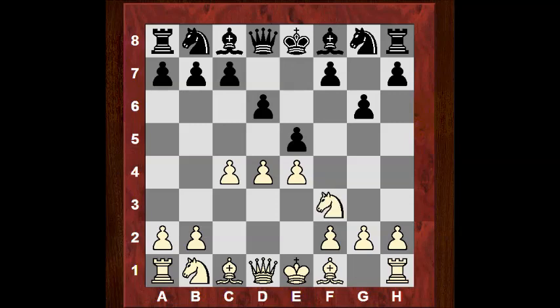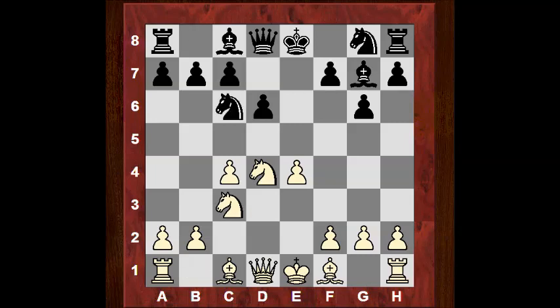Kasparov just plays Nf3 here, letting black take on d4. One potential problem after exd4, Nxd4, is that white's grip on the d5 square is quite good. There's frontal pressure — this looks good for d5 control. On the other hand, black now exerts quick pressure on d4. Bg7, and now we see the move Nc6, positively inviting white to double the pawns.